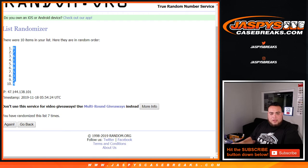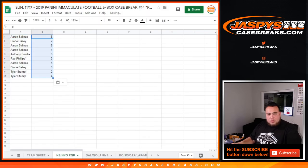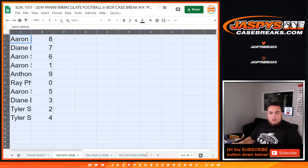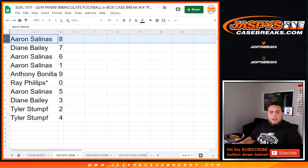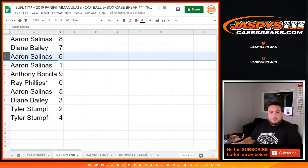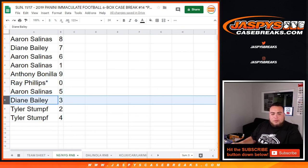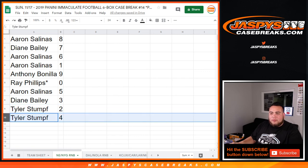7 times — down to 4. Alrighty, so Aaron got 8, Diane with 7, Aaron with 6, Aaron with 1 — he got two 1s — Anthony with 0, Ray last one also with 0, ending our redemptions. Aaron with 5, Diane with 3, Tyler with 2 as well as 4.